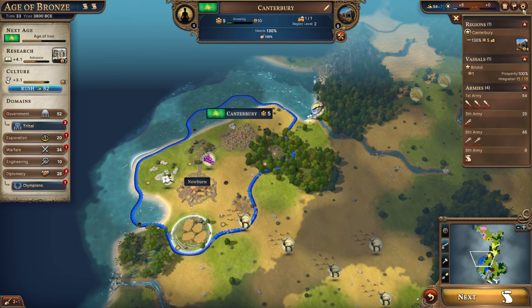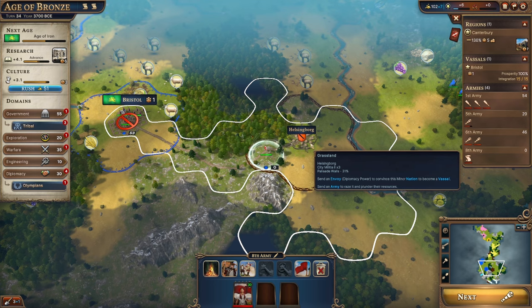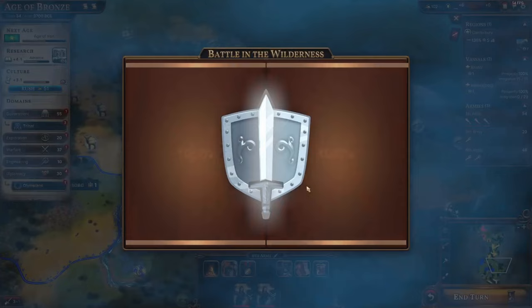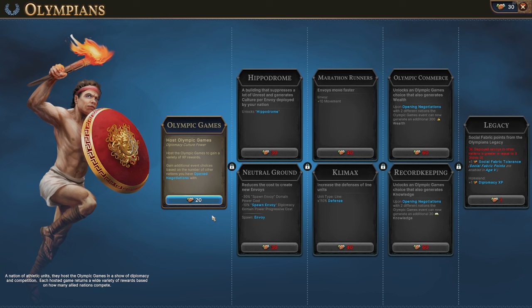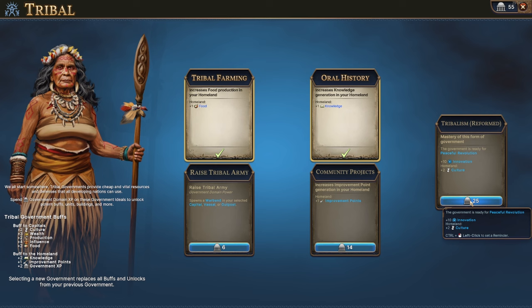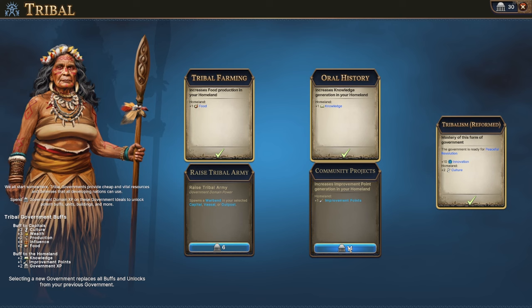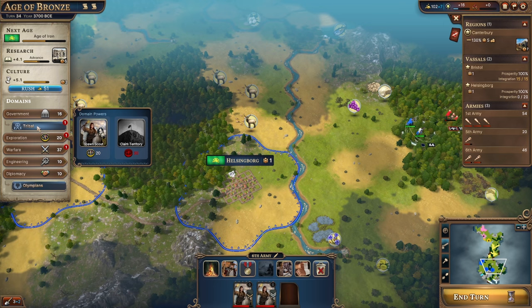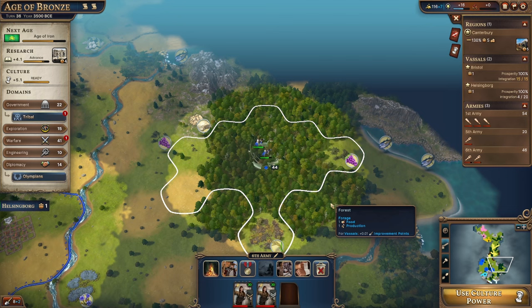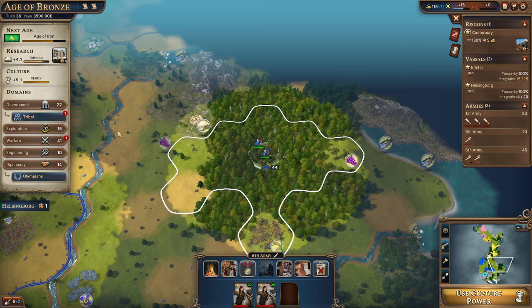Persia might be fighting some minor nations. We absorb a minor nation's tile — that's immediately ours. A scout is under some assault. We can now host the Olympic Games through our Olympians ability to gain a variety of XP rewards. We pick up tribalism for extra culture and improvement points, then focus on government things. Using exploration XP, we fortify. It's around 3500 BCE — we're doing okay.